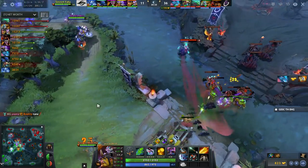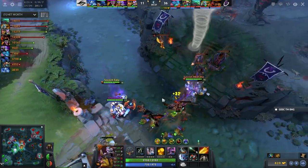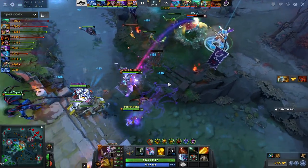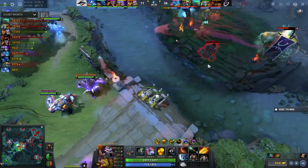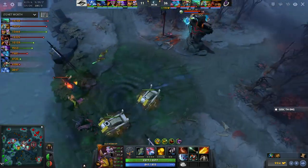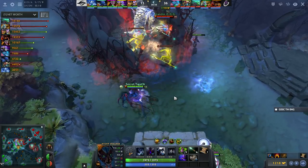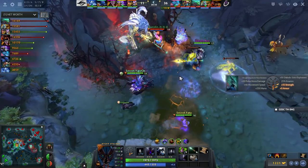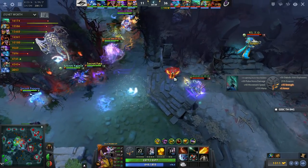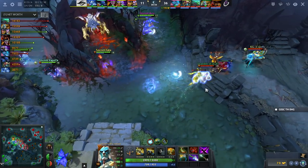Next fight PL will have Heart of Tarrasque — much tankier. Very good item against lineups that want to blow you up, since you can't heal from Heart during AA's Ice Blast. Once you have the Heart, the game should end. Nice False Promise — Alchemist healed back up. Fortune's End charges in — only Alchemist though. PL at Roshan — it's up! They almost got bashed by Roshan. PL is walking out — they guessed the wrong illusion! They could have killed him there. PL didn't go for Butterfly this game, always going for Manta Style. Without silence, they can lock him down if they guess right.